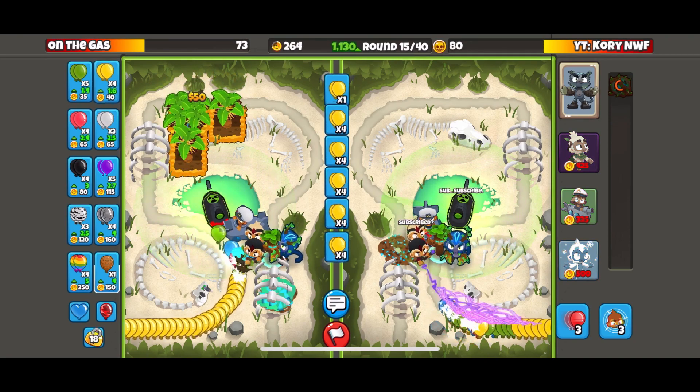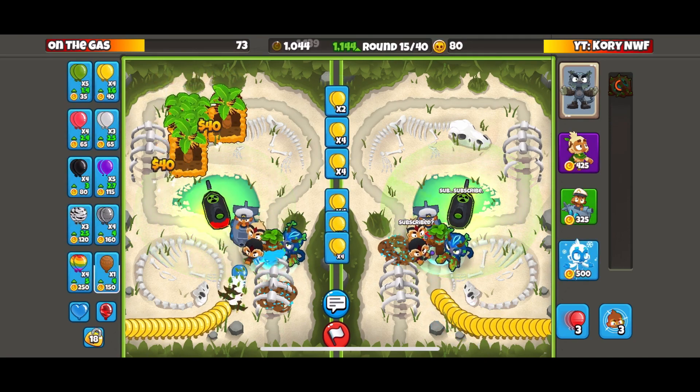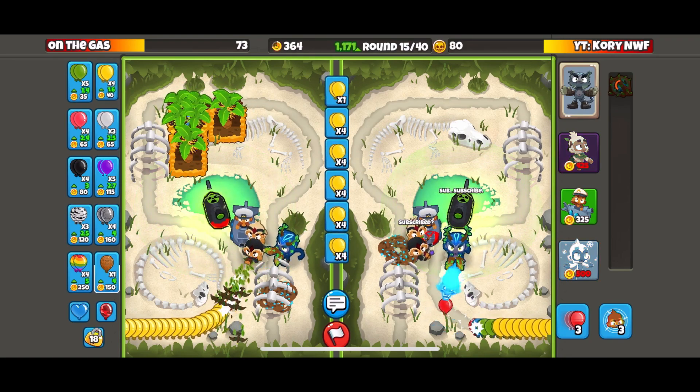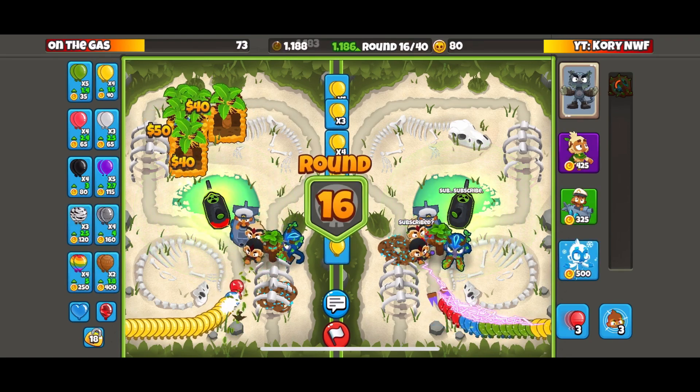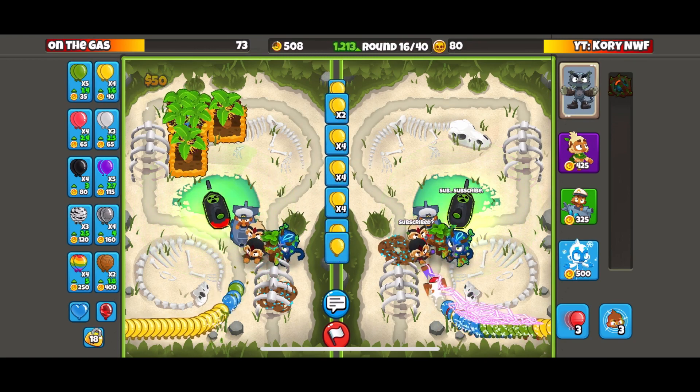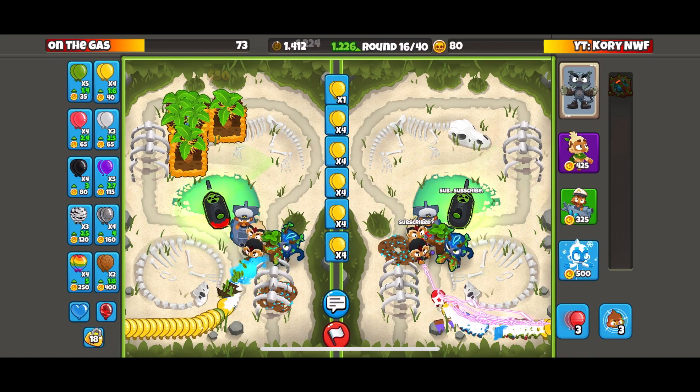Standard play, just Eco-ing. His farms are looking good. I may have to send him — I don't know if MOABs would be enough, or a BFB.